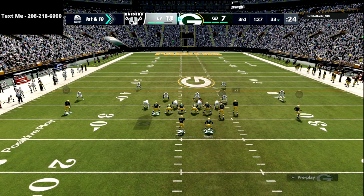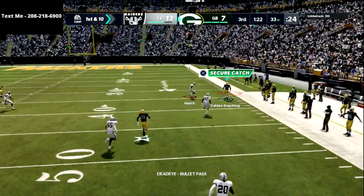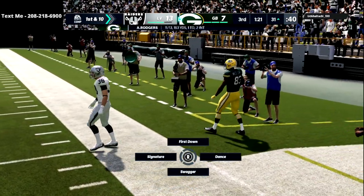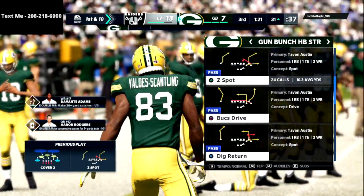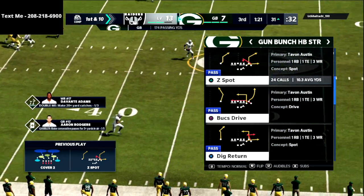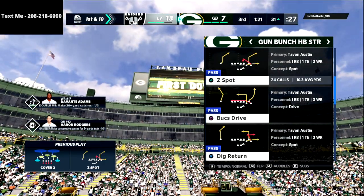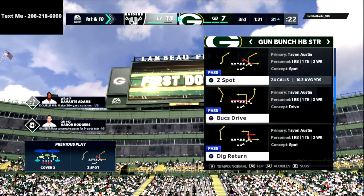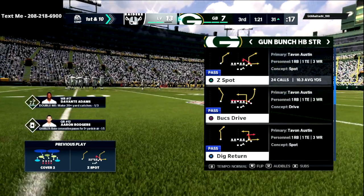Especially in Madden 22, with how effective offense is going to be, a strong red zone defense is critical. Thanks for watching. If you want my text message membership as a resource, just text the word Madden to 208-218-6900. Every single week I'll be releasing free offensive and defensive schemes completely for free, but only to people signed up for the text message membership. Thanks for watching and we'll see you guys in Madden 22.